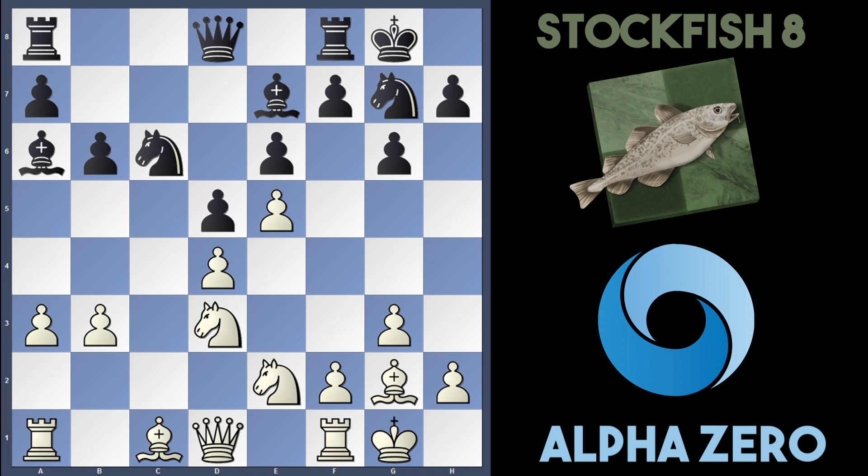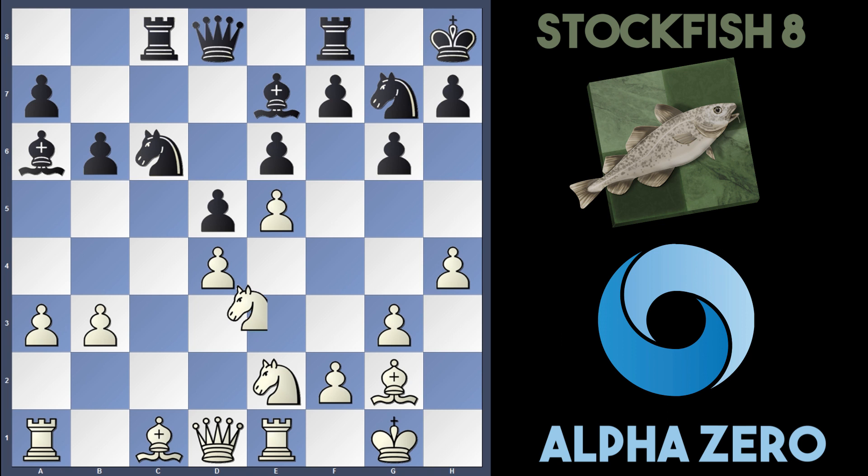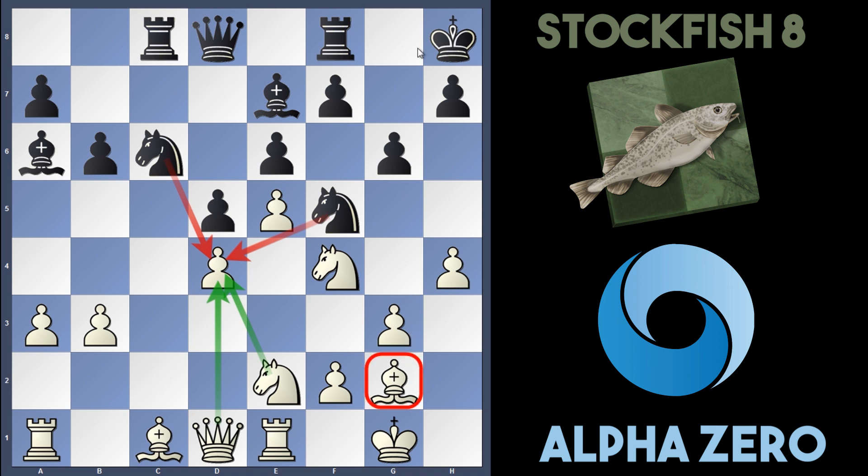Play continued with Ng7, and AlphaZero plays h4 — again a typical AlphaZero move, gaining space on the flanks. Kh8 by Stockfish, and it looks like they're preparing Rg8, Nf5, and keeping the king in relative safety. AlphaZero continued with Re1, Rc8, and Nf4, then Nf5 — now two knights are hitting d4. The Ne2 move makes a lot of sense here. AlphaZero tries to improve their weakest piece, the bishop on g2, by playing Bh3 to trade it off for Stockfish's knight on f5.